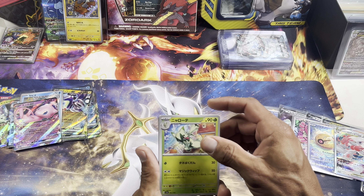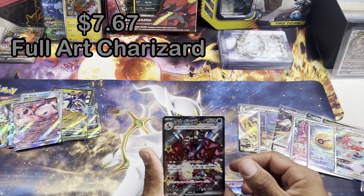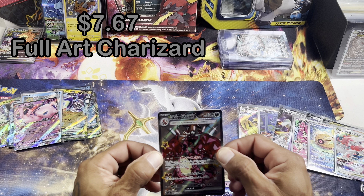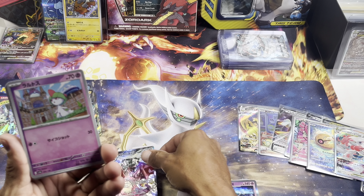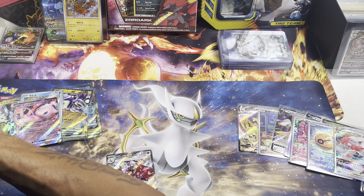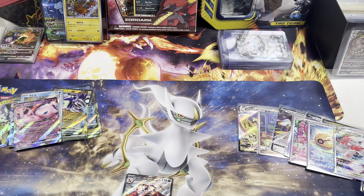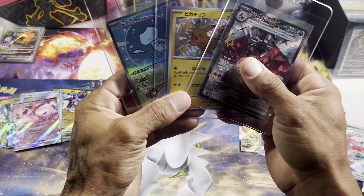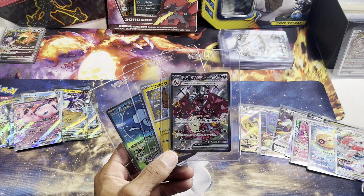Here we go — last pack of the video. I hope you really have enjoyed this. Scizor... WHOA — we got the Shiny Charizard! Oh my god, this box was FIRE! Oh my goodness — what an amazing Shiny Treasures box — insane, insane, insane! We got the full art Shiny Charizard. So that was our box of Shiny Treasures: we got the Bubble Mew, the baby shiny Pikachu, and the full art Charizard.